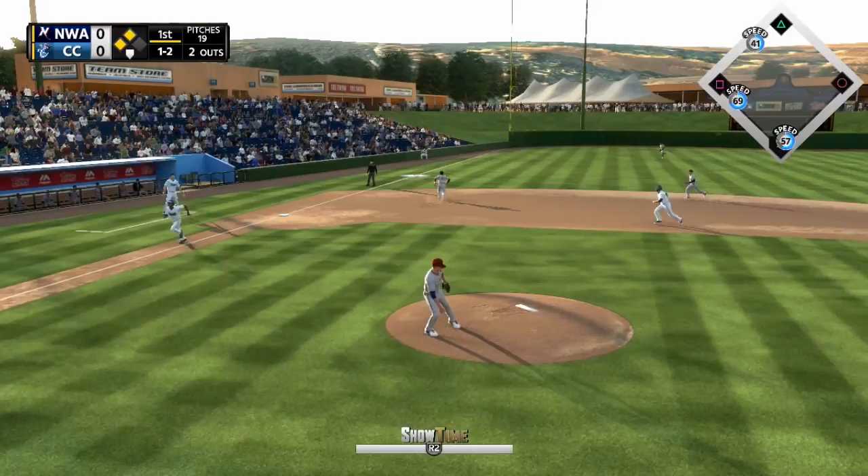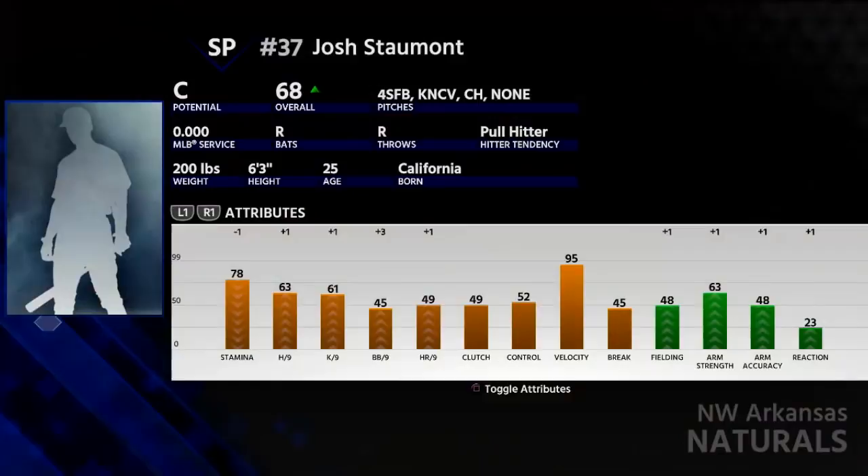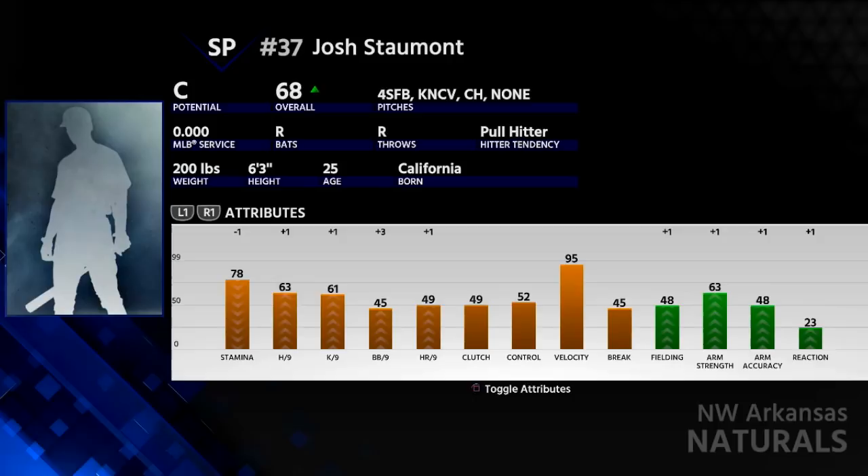Looking at Stalmont's attributes, he is a 68 overall that stands right now with a C potential, and the guy is an absolute flamethrower, a fireballer — he throws gas. He has a 95 velocity rating, which in-game translates to him consistently hitting 99 miles per hour. He usually sits around 98-99.